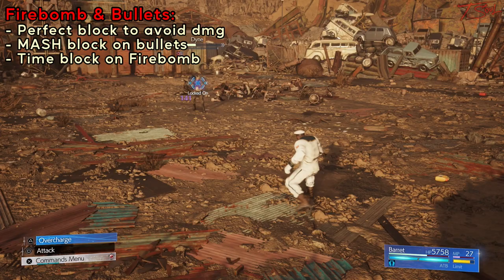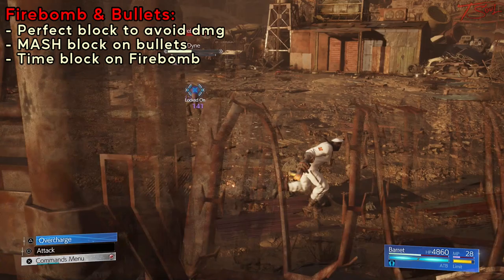Since there are no more obstacles to block bullets, you're going to have to mash block or just hold block to eat the normal attacks, and you can always perfect block the firebomb.